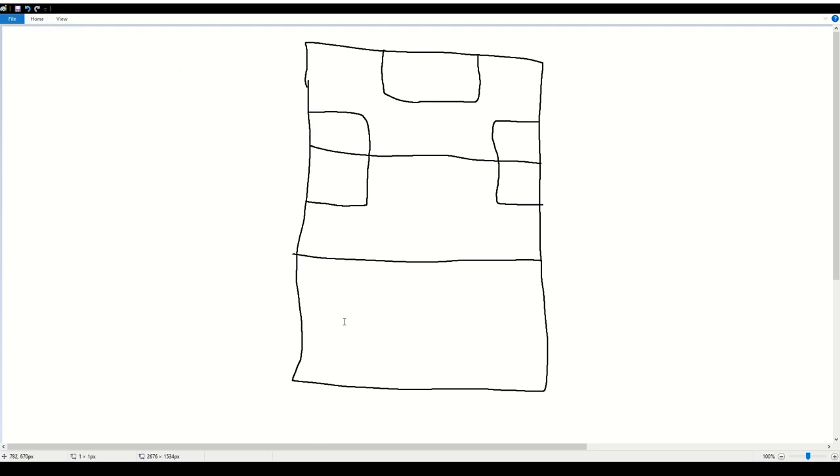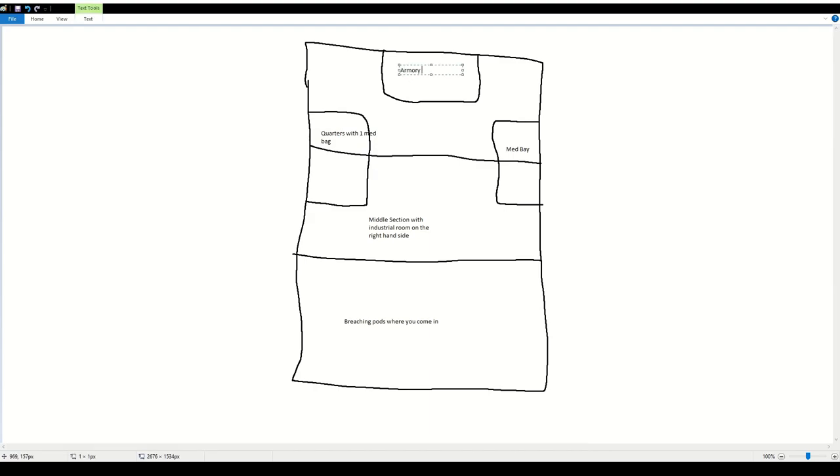The merchant ship is broken up into three sections. There's a beginning section where you breach in, then the middle section where there isn't much loot, but you have to get through it to reach the last section, which has an armory in the bridge — that's the best loot on the ship. On the right and left sides respectively, there's a med bay and a quarters with a med bag. The med bay has two med bags, whereas the quarters only has one.